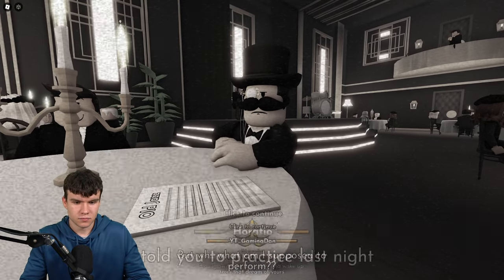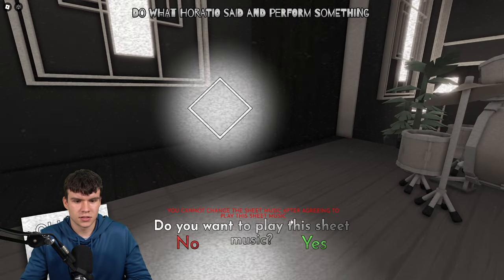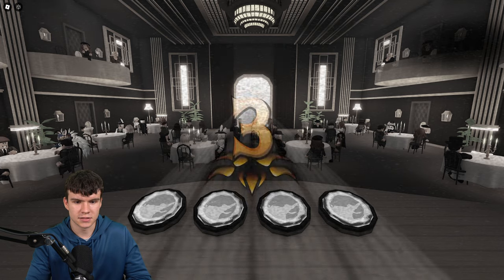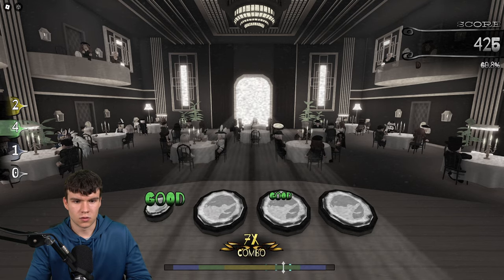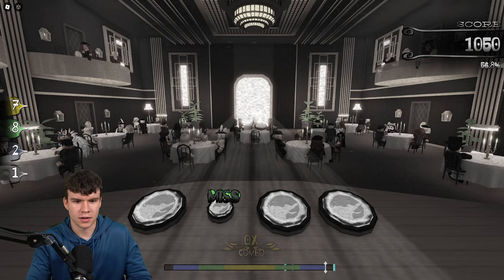I'm just going to keep on clicking to continue. So we need to perform something right now. Let's go ahead and play this sheet music. What you guys need to do is go over there and play the music. Pretty much we need to go ahead and hit DFJK — hit the notes in sync. It's kind of like one of those rhythm games. I don't know exactly what score we need to get for this to work, but pretty much just go ahead and do this right now.